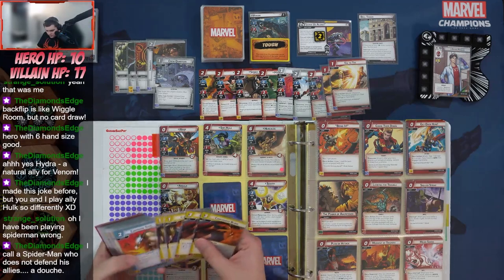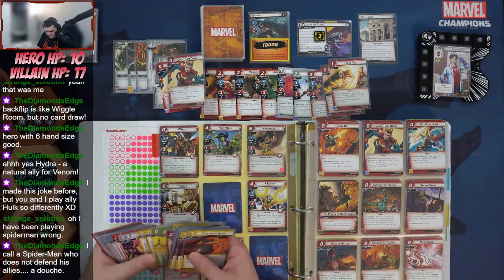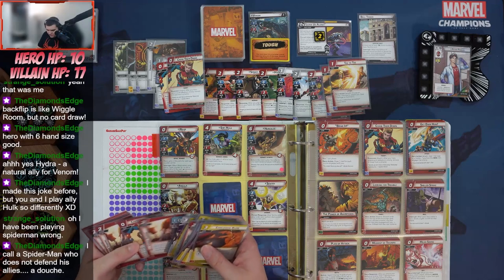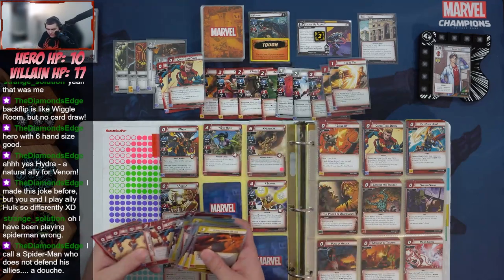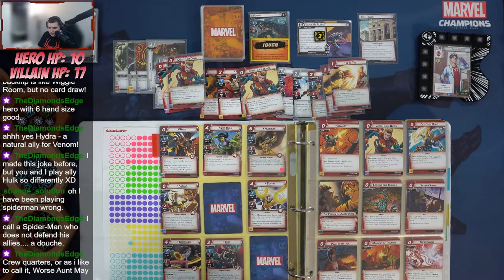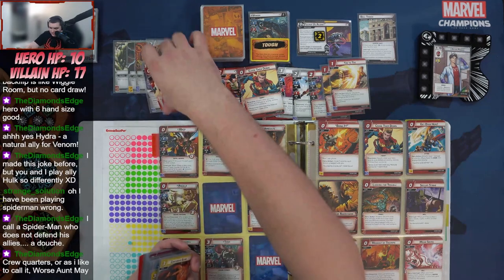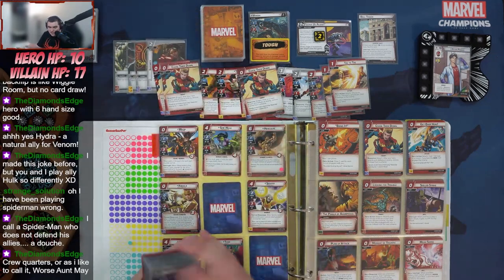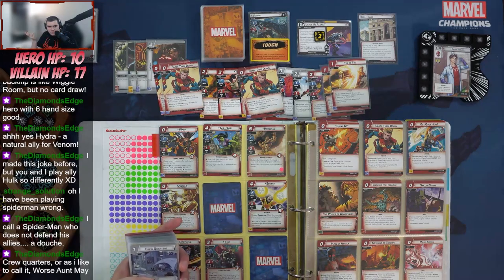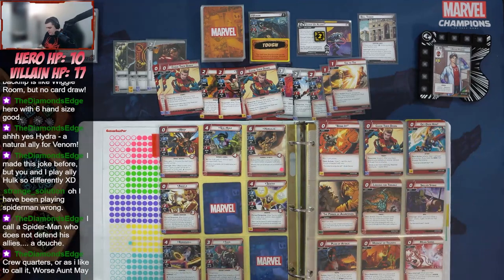We could run Crew Quarters but that's basically a worse Aunt May. Good point from chat — if you're flipping down you have eight heal from Aunt May already. Crew Quarters would only bring you to ten, meaning if you needed all the healing you'd barely survive anyway. Agreed — probably no Crew Quarters in this deck.